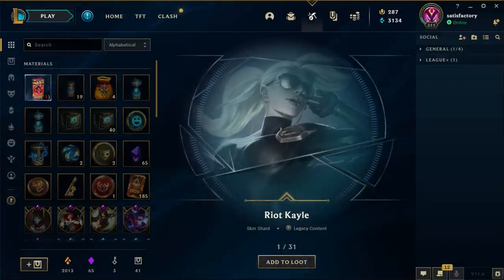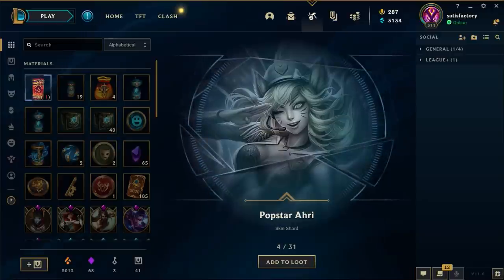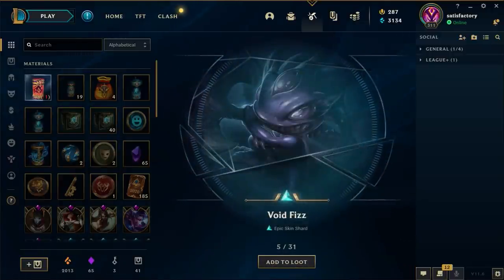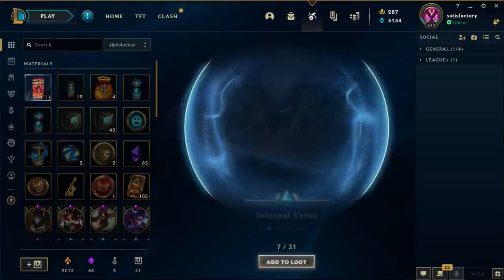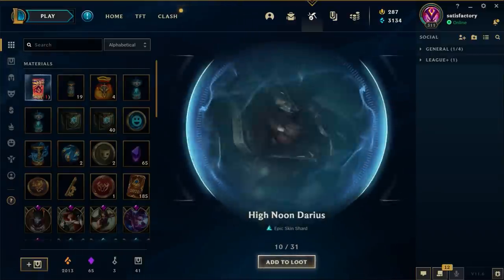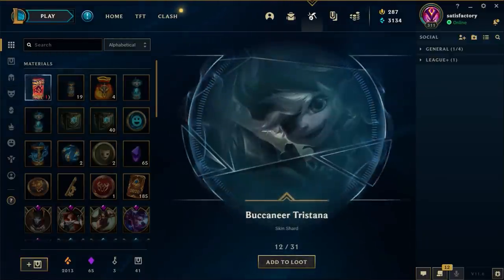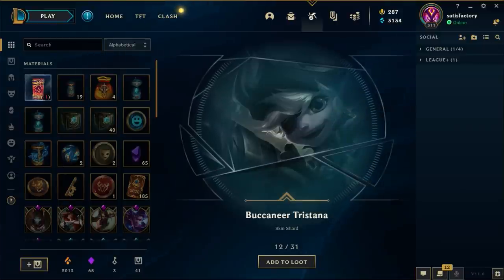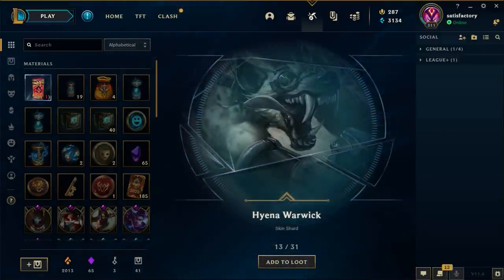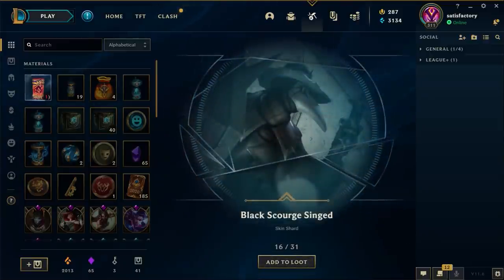I opened the first 10 and it's given me 31 skin shards. We got: Riot Kayle, Red Riding Kha'Zix, Bone Claw Shyvana, Pop Star Lux, Void Fizz, Art Seeker Varus, Infernal Varus, Odyssey Ziggs, Headless Hecarim, Iron Inquisitor Darius, Dawnbringer Soraka - our first legendary today. I don't actually have that skin. Then: Buccaneer Tristana, Iron Inquisitor Warwick, Ambitious Elf Jinx, Psy-Ops Ezreal, Black Scourge Singed.